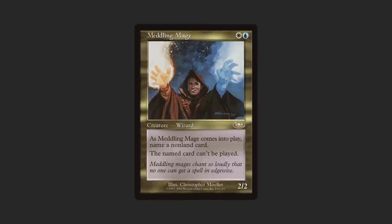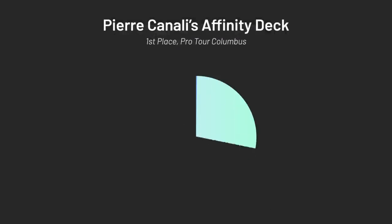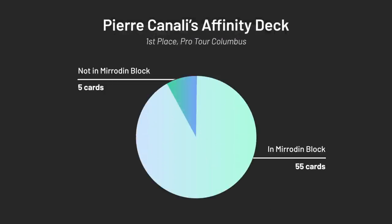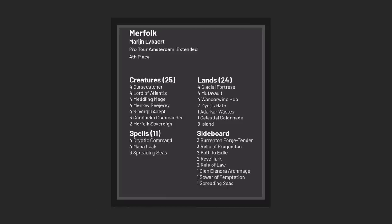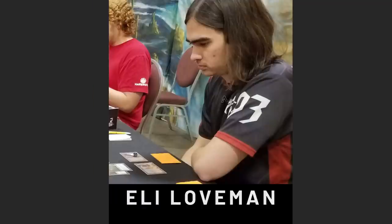We're not done talking about Meddling Mage, though. Fast forward three years, and Chris Pikula's still doing work, this time in Affinity. Affinity hadn't been totally banned out of Standard yet, but Frenchman Pierre Canali proved that the deck was too good for Extended. Of all the cards in Canali's main deck, only five of them weren't from Mirrodin Block: a lone copy of City of Brass and a full set of Meddling Mage. It top-eighted two more Extended Pro Tours in 2007 and 2010, finally finding a permanent home in the Modern Humans deck. The deck was a force to be reckoned with for a good two-year stretch, winning Mythic Championship 2 in the hands of Eli Loveman.